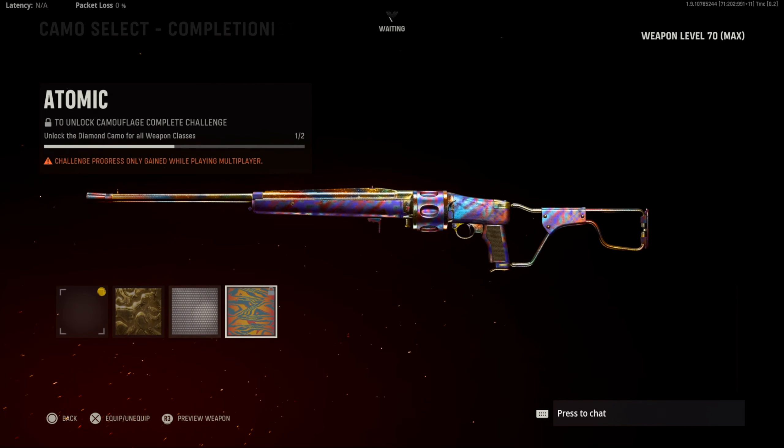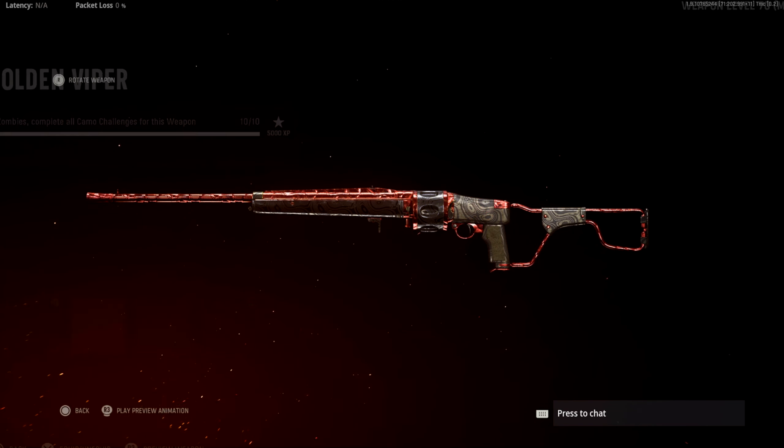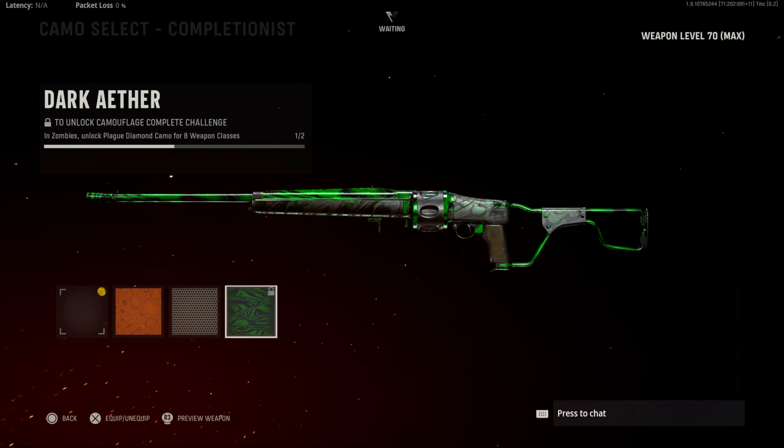There's diamond on it. Atomic — yeah, it just covers the entire thing, as always. Golden Viper — same thing, just covers the entire gun.